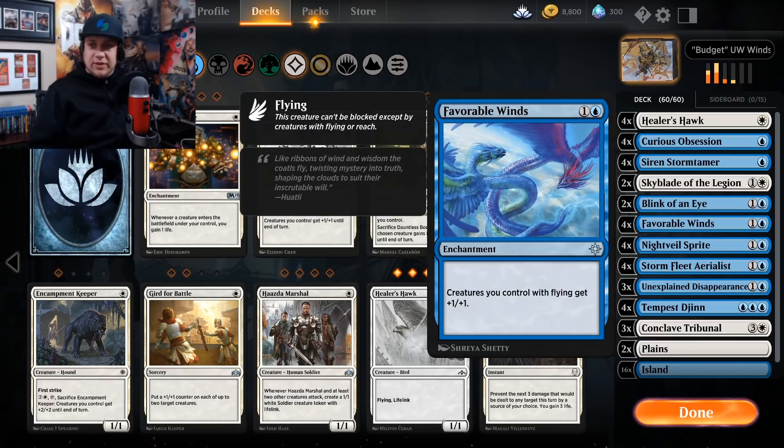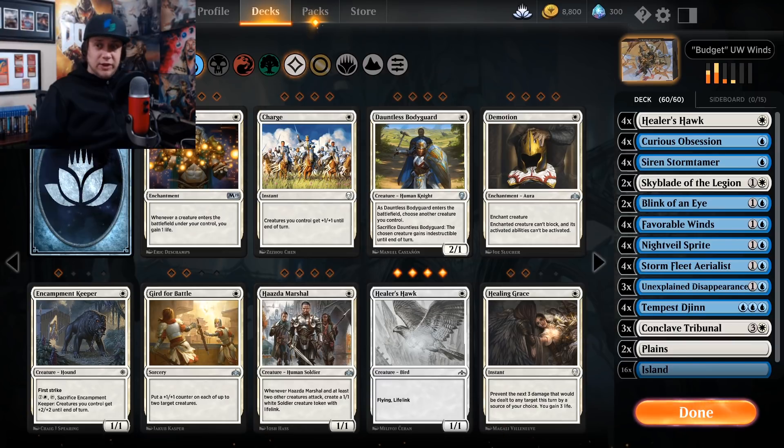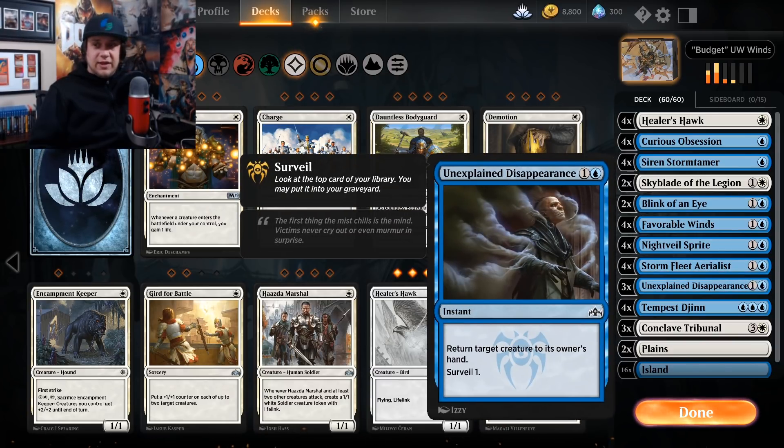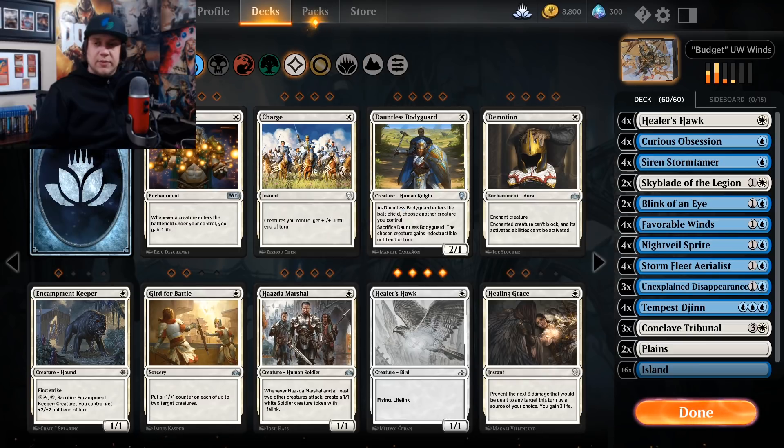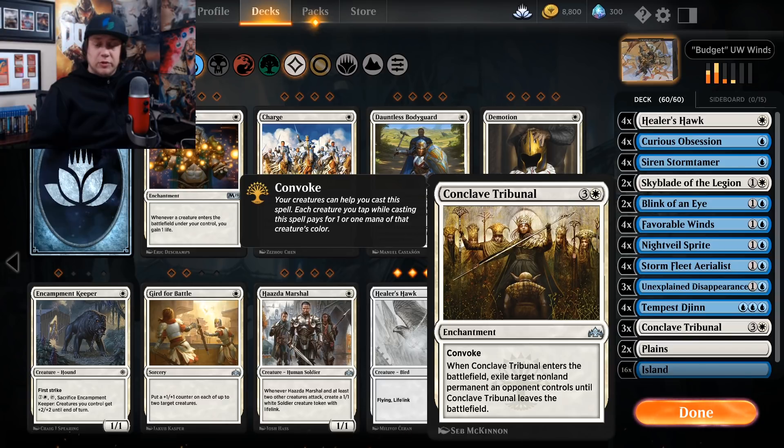We play Favorable Winds more or less on turns four or five, because a lot of the time you want your turns one, two, and three to set up some sort of board state so we can pressure our opponent into a position where Favorable Winds closes the game out. To help clear stuff off the board we have Blink of an Eye and Unexplained Disappearance — good tempo cards to keep opponents off sizable threats. We also have Conclave Tribunal because it's synergistic with us spamming the board with creatures.